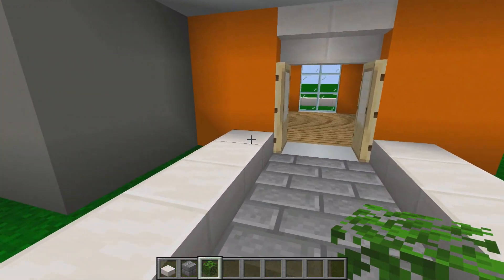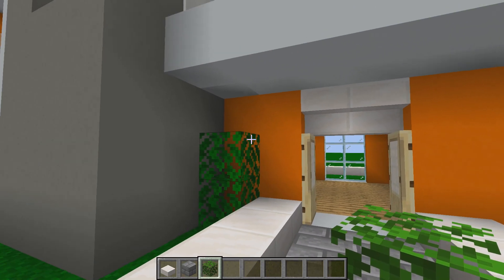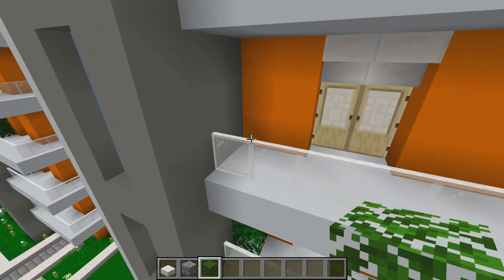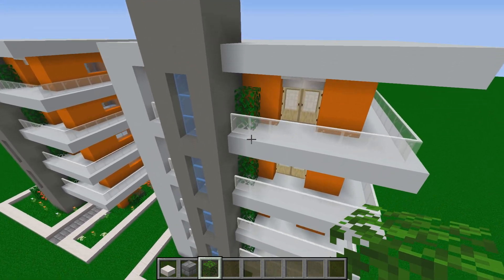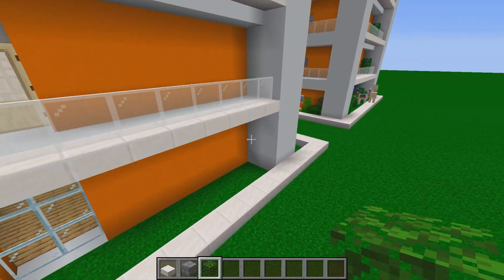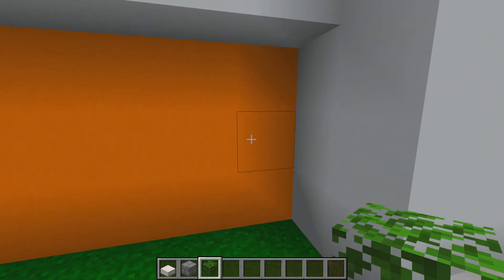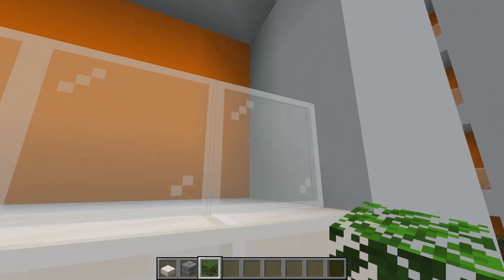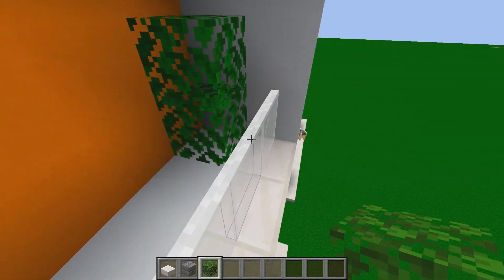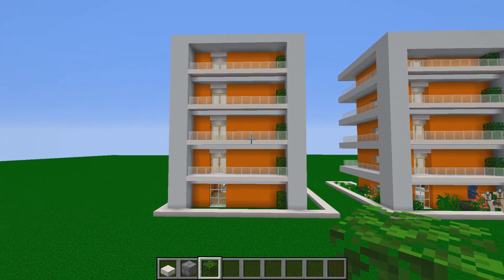With oak leaves, place one and two in the far corner between the gray concrete and orange concrete, one block away from the door, doing this on each and every balcony. On the back balconies, count seven blocks away from the window and place two oak leaves in each far corner on every single floor. The nice thing is that the glass panes don't connect to the leaves.